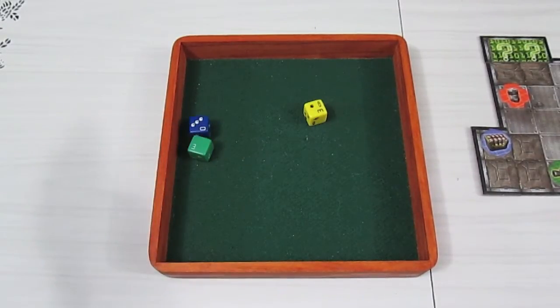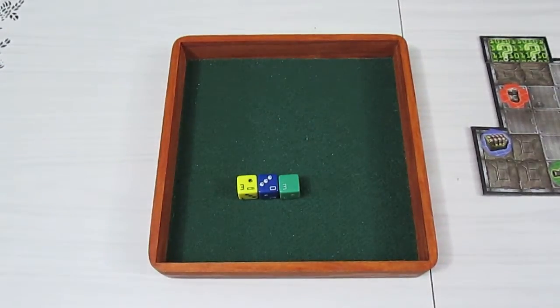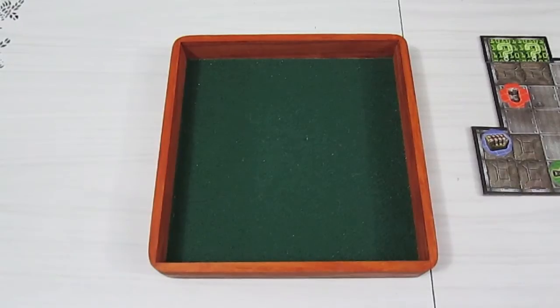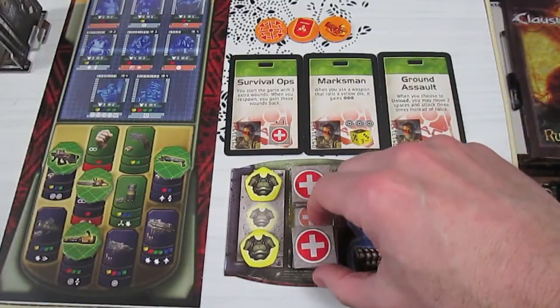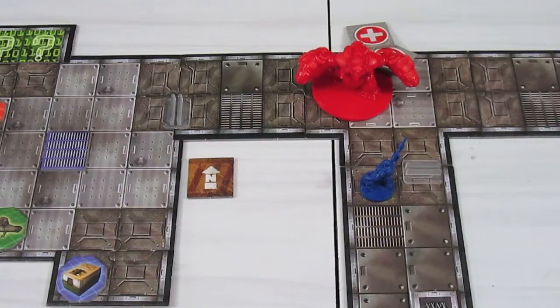He's going to move two spaces and then attack with the shotgun. A shotgun rolls a red and blue and does one automatic damage. Unfortunately, we roll zero range and the Mancubus is one space away, so we don't have automatic range. We use an ammo token for nothing - total waste. Back to the main board.